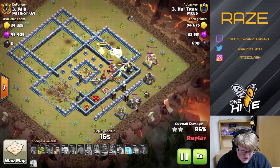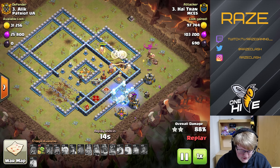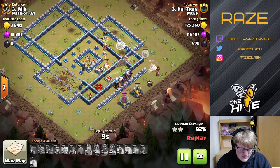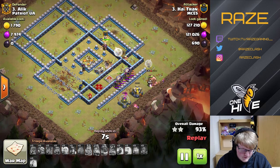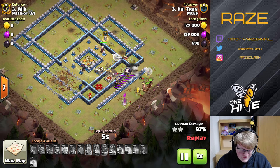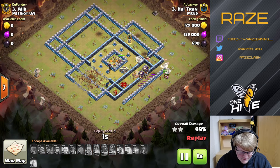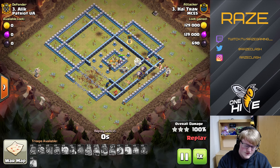With the help of the freeze spell, those loons take down those defenses and also tank for the cleanup. He's left with around 20 miners up — quite the attack for this base.